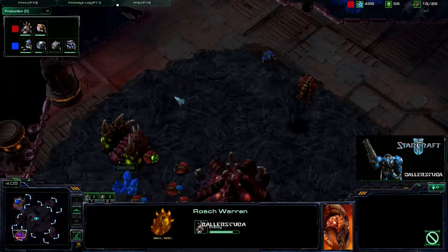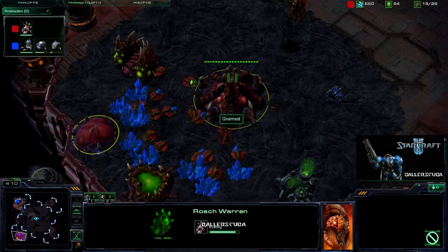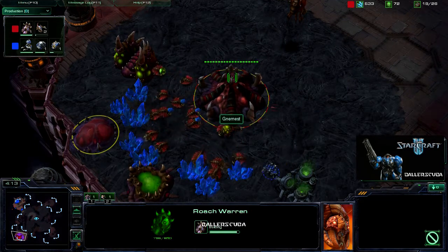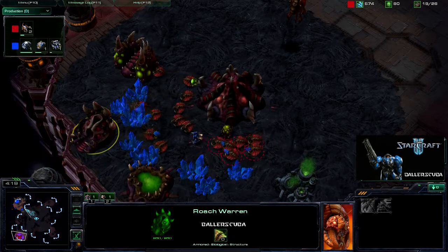A Roach Warren is going up in the back of his base. His name is Nemest — I have no idea what that means. Could be Nemest. Still don't know what it means.